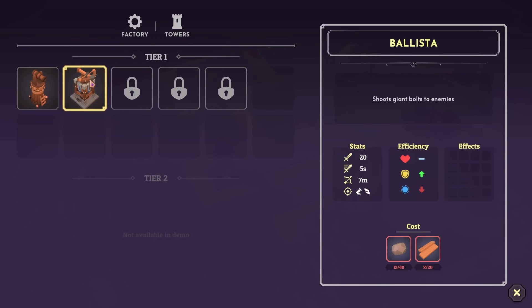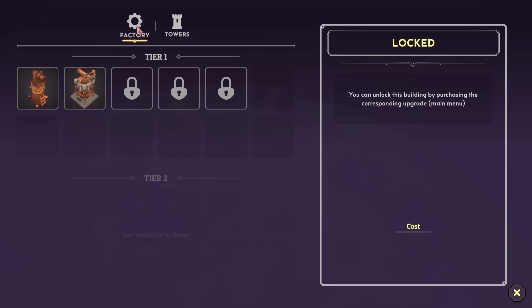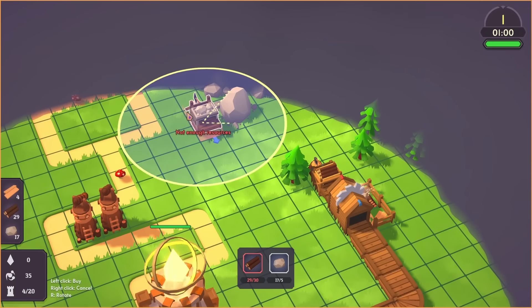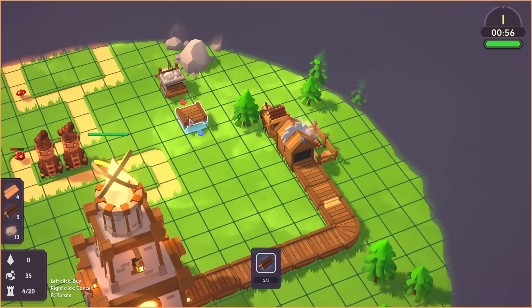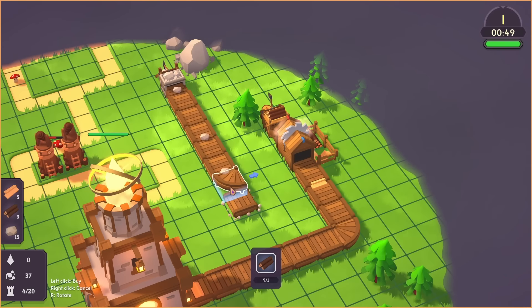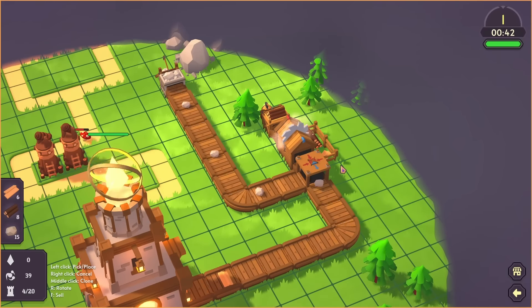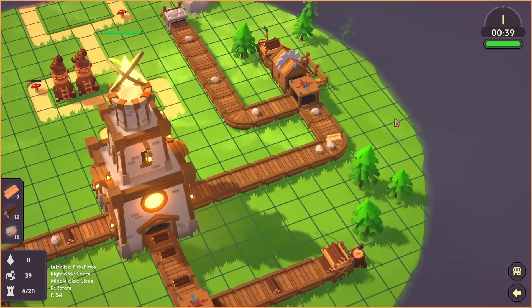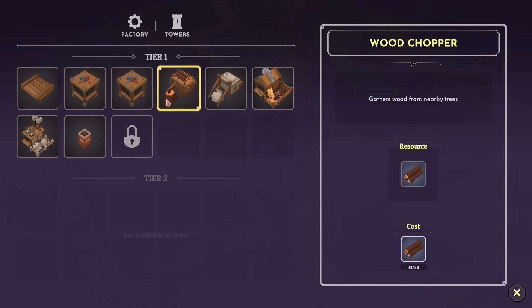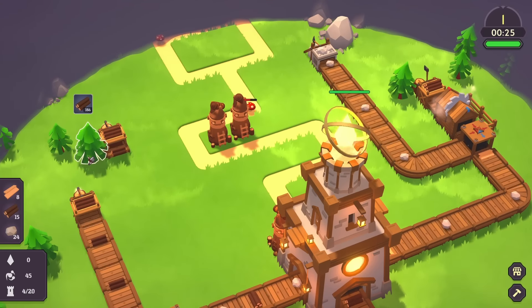So the ballista — yes, 20 wood and 40 stone — so we're going to need that other stone as well. We probably want another sawmill as well; in fact we probably want about three, because we want to be pumping out these siege catapults as quickly as possible. And again we're waiting on wood.